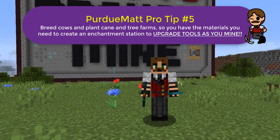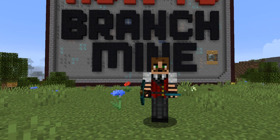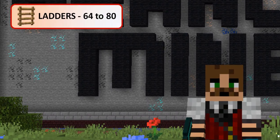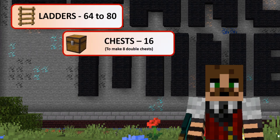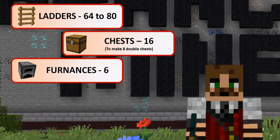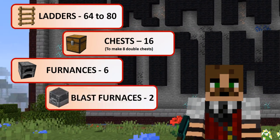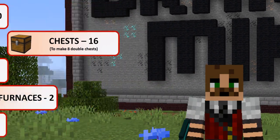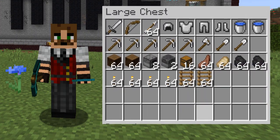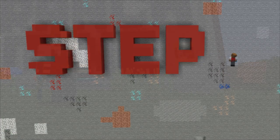Get those things going before you start to dig your mine down to bedrock. If you completed step one, you have most of what you need when it comes to wood and iron. In addition to those things, you need to craft: a bunch of ladders if you're going to dig a straight down access shaft, some chests for storing things — six to eight should do it — six or so regular furnaces for smelting cobblestone into clean stone, a couple of blast furnaces for your ores, and a couple of water buckets for dealing with lava.